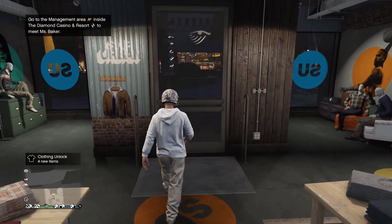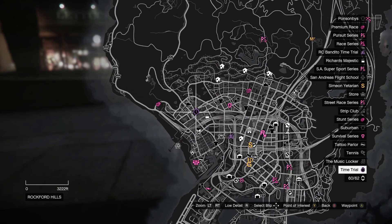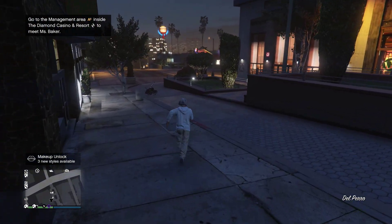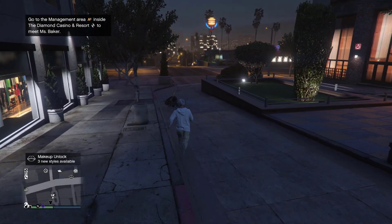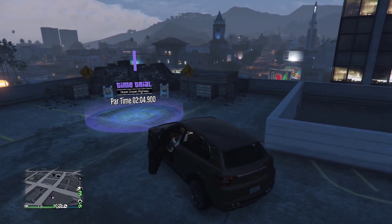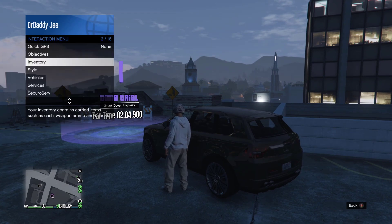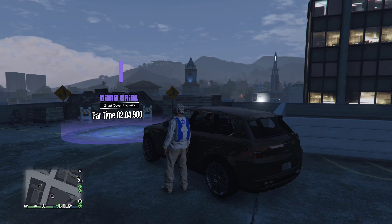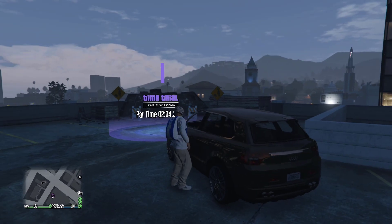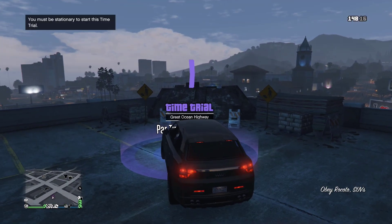Next, make your way to the time trial — it's right up here on top of the building. As soon as you get there, get out of the vehicle, put a last location waypoint, and put on a parachute. Once you put the parachute on, as you can see, we got forced to save.